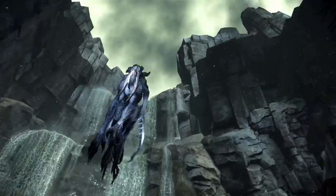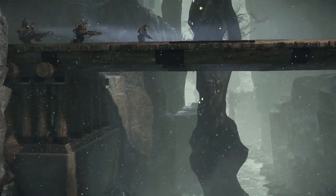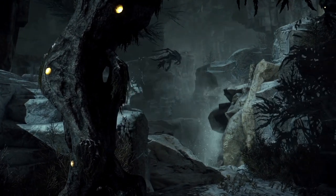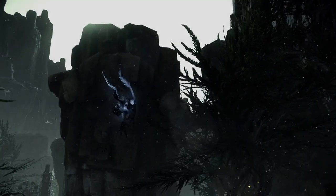Set on the savage planet of Shear, Evolve plays out as a series of epic boss battles where the boss is a player-controlled monster. Today we'd like to share with you the new map, the Distillery. With dynamic snowstorms, large altitude changes, and secret waterfall routes, this compact battleground is full of options for both Hunters and monsters alike.